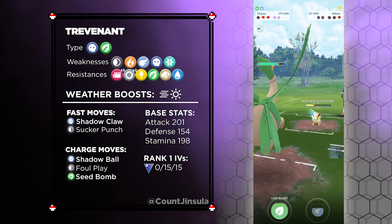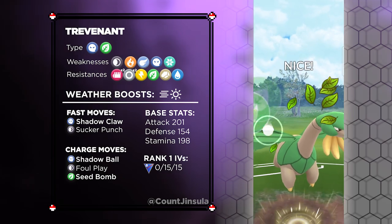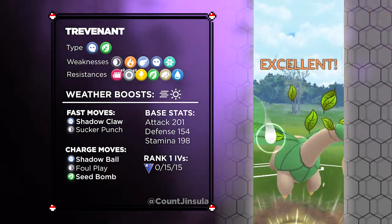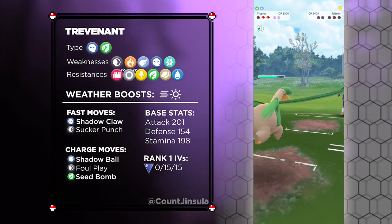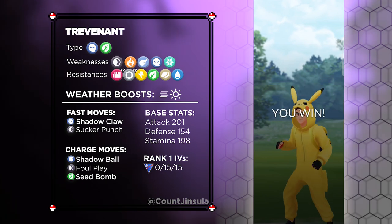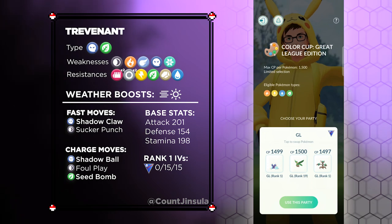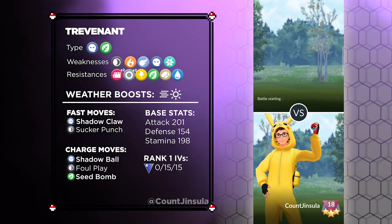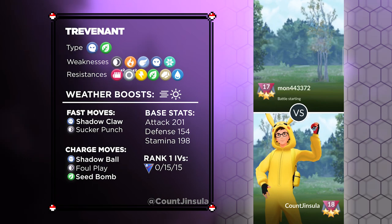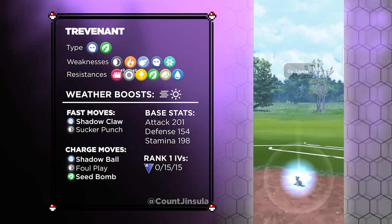Trevenant is going to be your absolute best switch. While it performs decently well as a lead, you will do much better switching to this Pokémon if Toxapex starts in a losing matchup. Trevenant is a Ghost and Grass-type Pokémon. It is weak against Dark, Fire, Flying, Ghost, and Ice-type attacks. It also has double resistance to Fighting-type and Normal-type attacks, and a regular resistance to Electric, Grass, Ground, and Water-types. This Pokémon is incredibly unique, as there's not a lot of Pokémon with both the Ghost and Grass-type combination, which can give it a clear advantage since opponents won't know exactly how to navigate this typing.